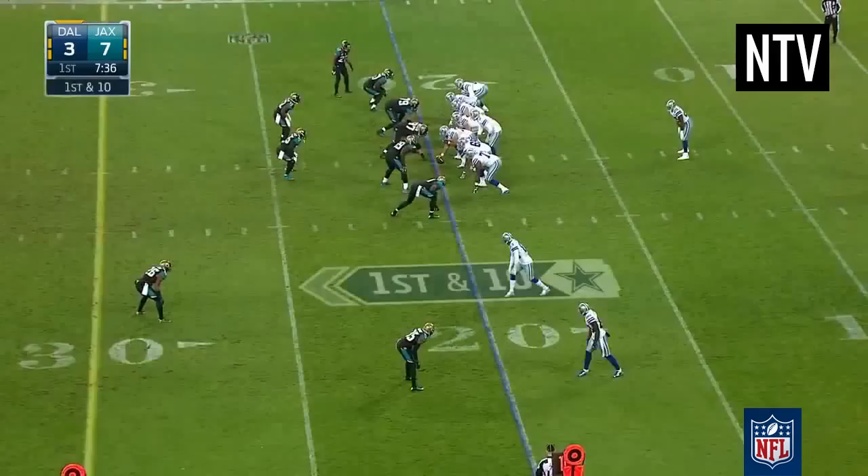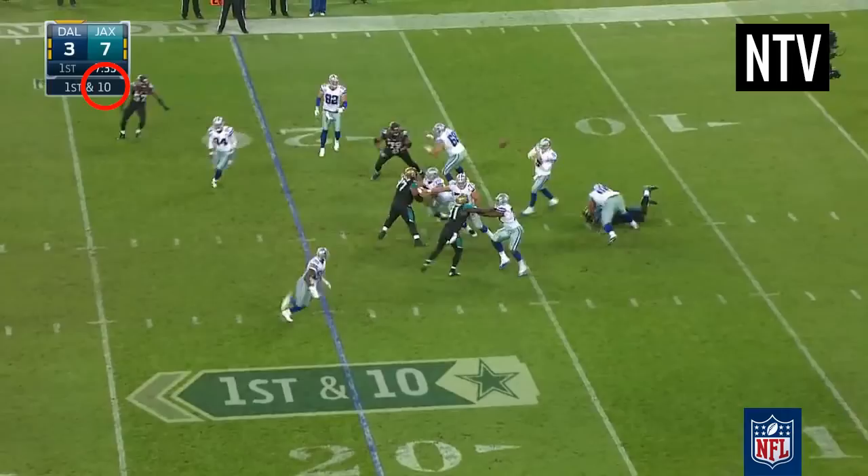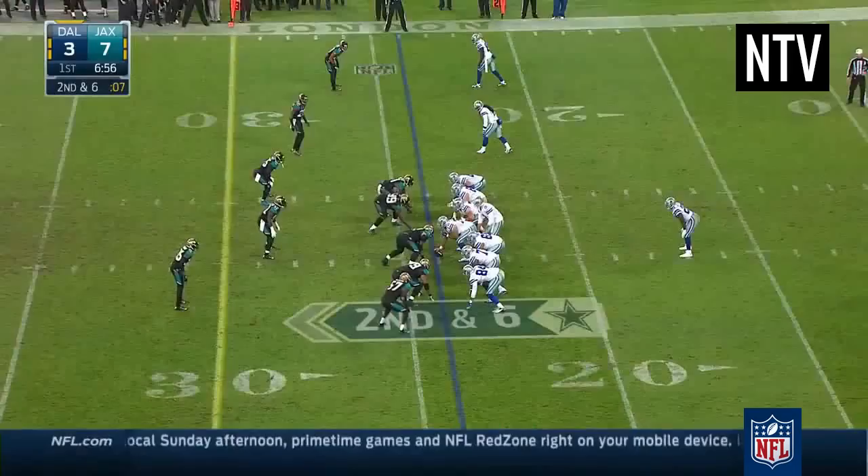On your TV screen you will see a graphic. This tells you what down the team is on, and how many yards they need to make. If you're watching this on TV, they will also show you the lines the team needs to cross in order to make their downs.